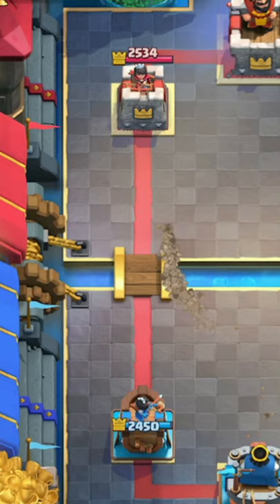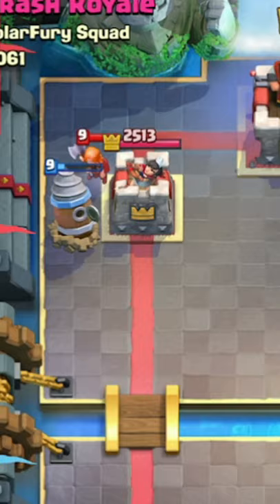If you're struggling with countering the Goblin Drill, the Valkyrie and the Dark Prince are your best friends. They are very effective at countering this card for a net elixir trade.